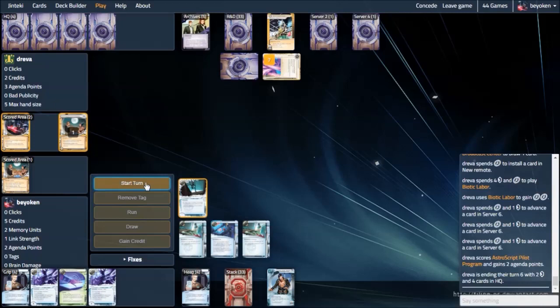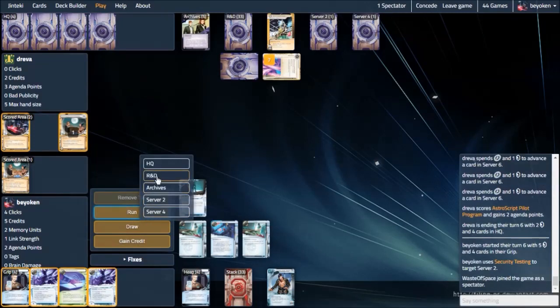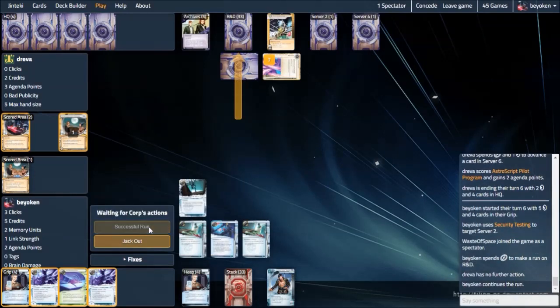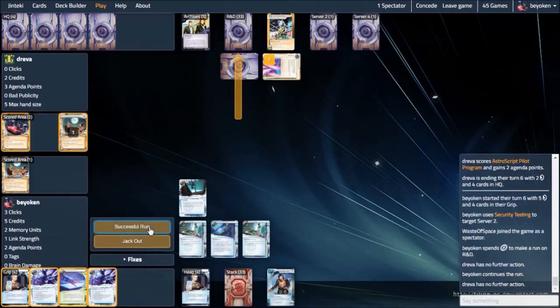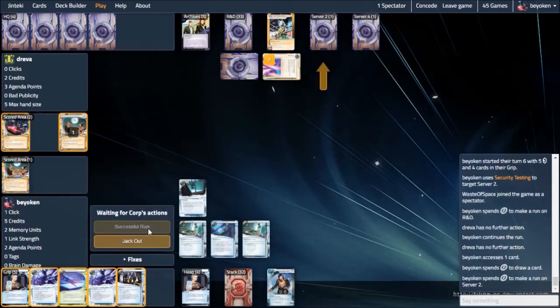Sadly, he has another Astro of his own — be it top deck of R&D or in hand. Either way, he is now up to 3 points with an Astro token. I need to abuse this opportunity while he is still poor to start running his servers. No Desperado really hurts here.